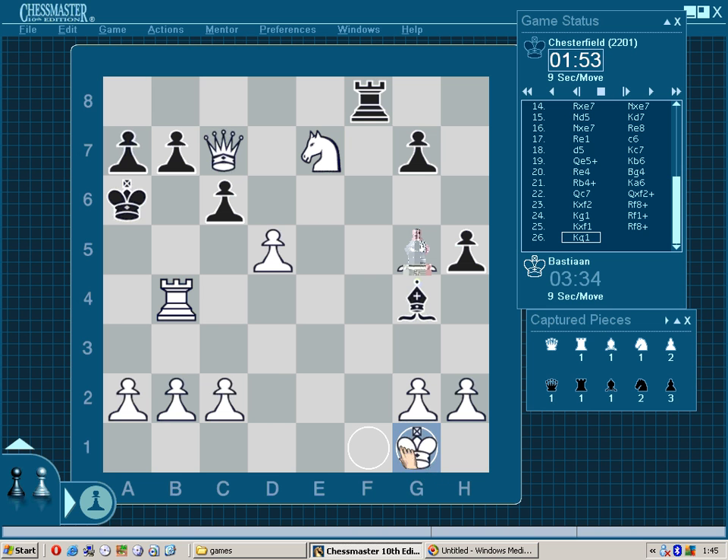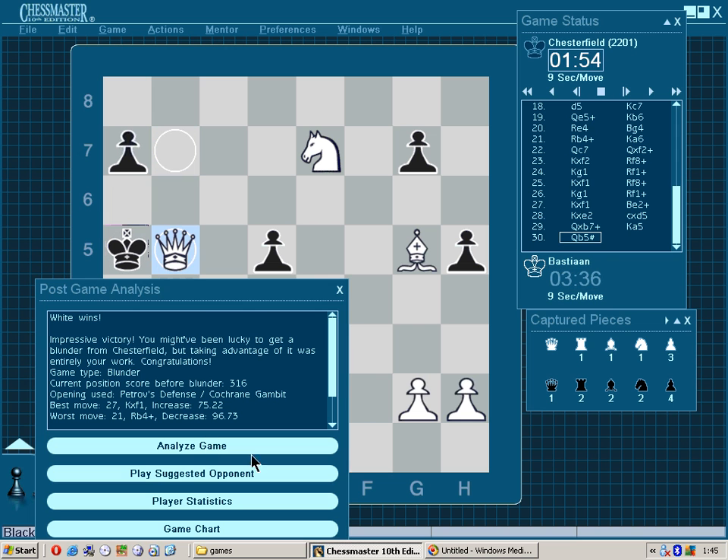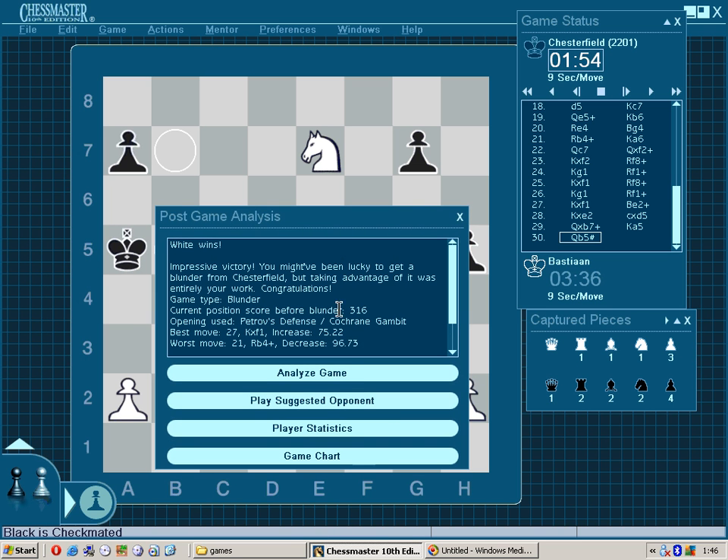Typical computer moves — and that was move 30. This is a typical example of a Cochrane Gambit. I hope you enjoyed it, thanks for watching, have a great evening.